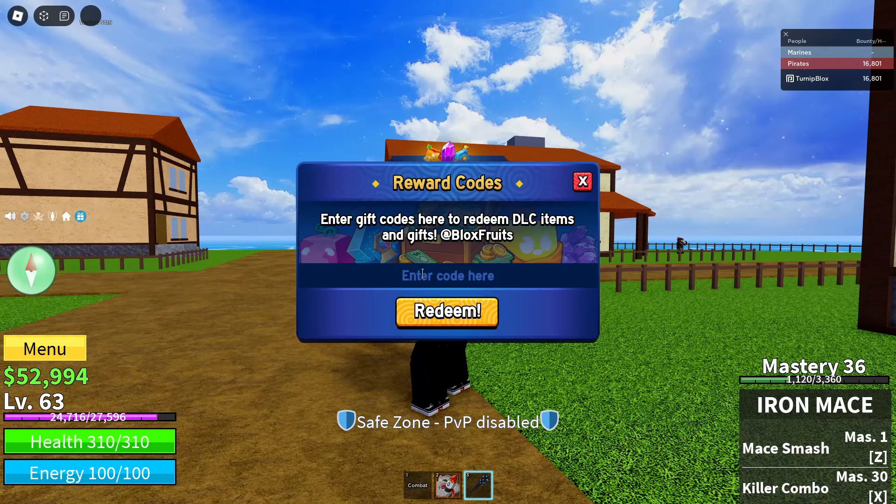What you guys are going to want to do is click the enter code here box right above the big orange redeem button. Click into the enter code here box. The code to redeem the free spirit fruit is: FREE underscore SPIRIT underscore FRUIT100K. Once you guys have typed the code exactly like this, make sure to use all capital letters — I've seen a lot of comments about people saying they can't get it because they didn't spell the code correctly. So spell that correctly, and then click on the big orange redeem button.